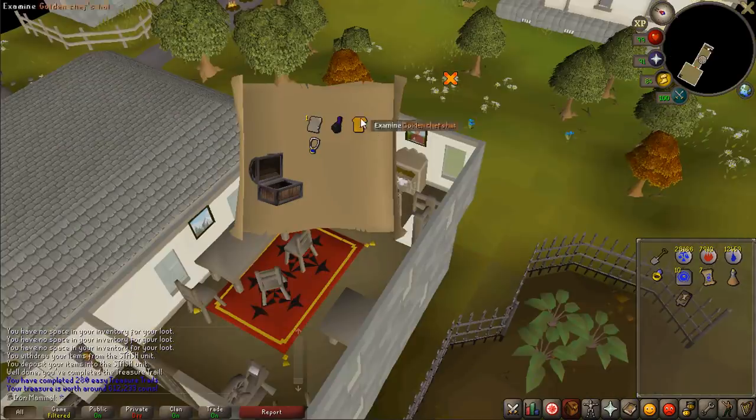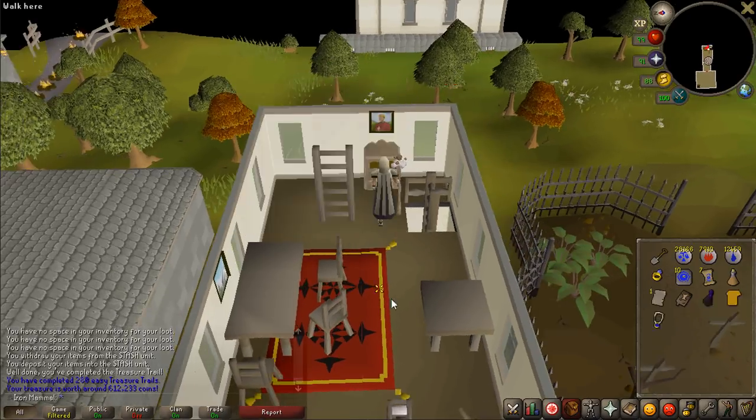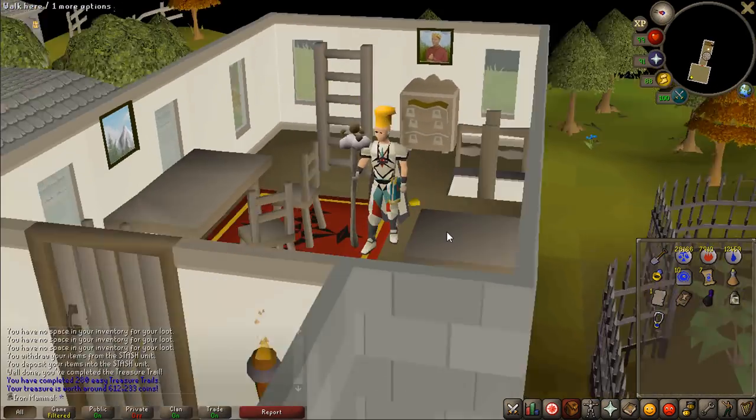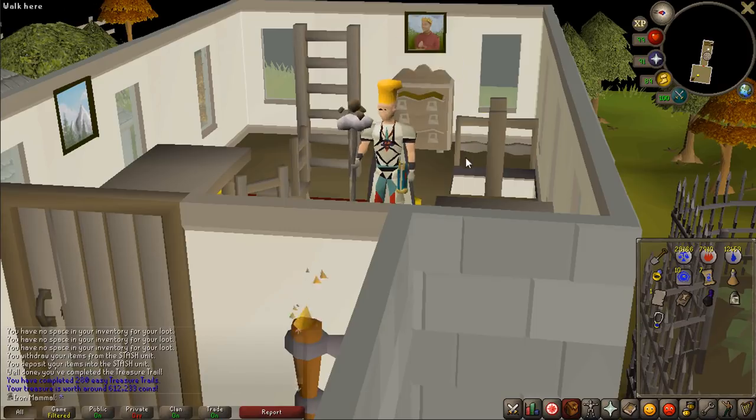That is my third golden chef's hat now. I try to drop my duplicates but these are pretty expensive so I'm gonna hang on to it — you gotta boost that bank value however you possibly can. Tell me I don't look just like the guy on the wall over there — that's me up there.